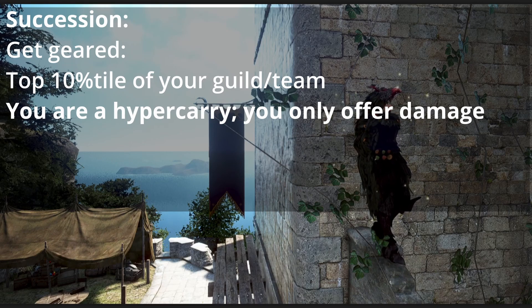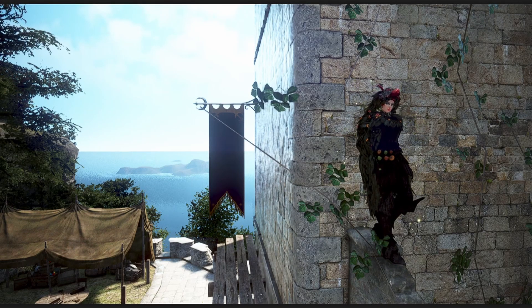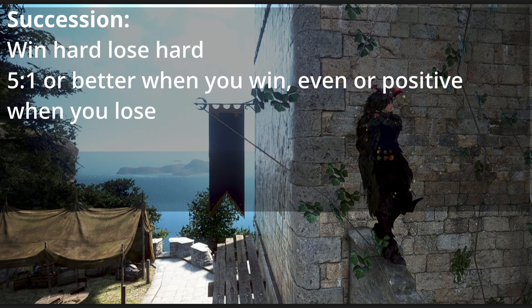Guild and team power is an exponentially scaling factor for Rangers. The harder the team is winning, the more oppressive Rangers are with their 0–6 second damage cooldowns. Conversely, the less pressure the guild has, the harder Rangers get run over. Be mentally prepared to be useless in a bad fight, but also set yourself high KDA standards for winning fights.